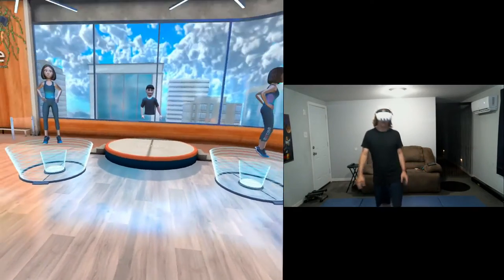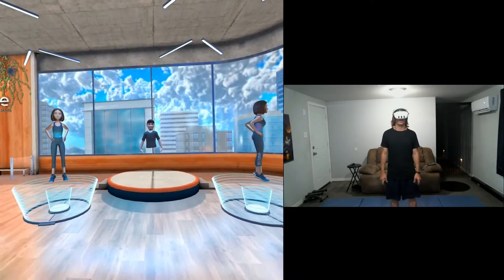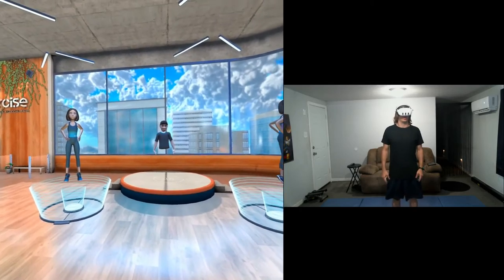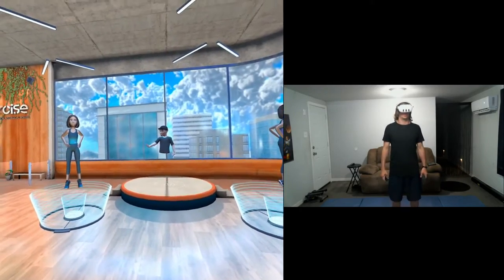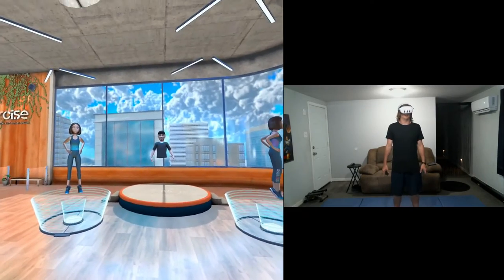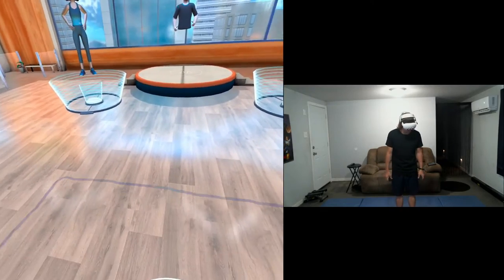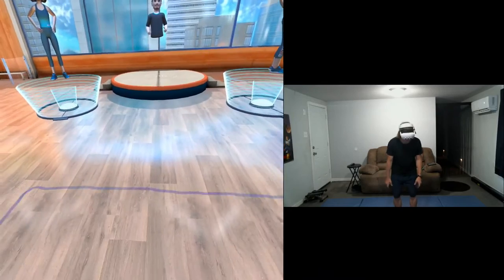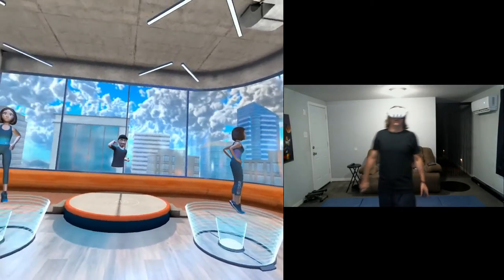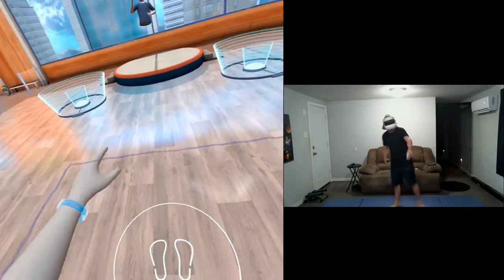Then we're going to finish with the heel lift. You're going to drive through your toes, heels coming to the sky, right back down. This is working our calf muscles. If you want an extra challenge, you can hold for one second at the top of each rep and really squeeze. Coming down very nice and slow on a thick mat adds a little bit of extra resistance. We have five, four, three, two, and one. Good job, guys — give yourself a pat on the back. You are officially complete with round one. We're going to take about a ten-second break and then hop right back to the top.